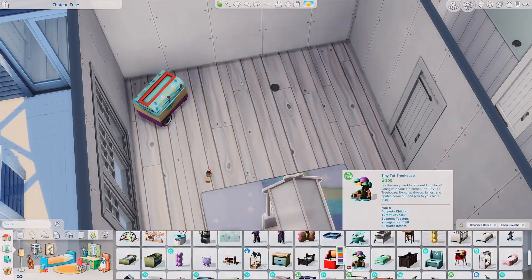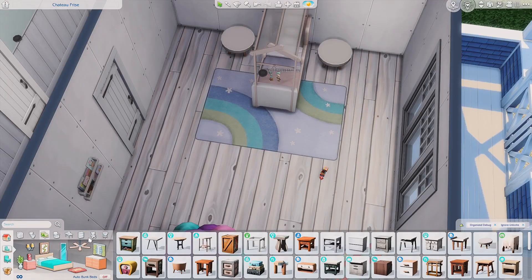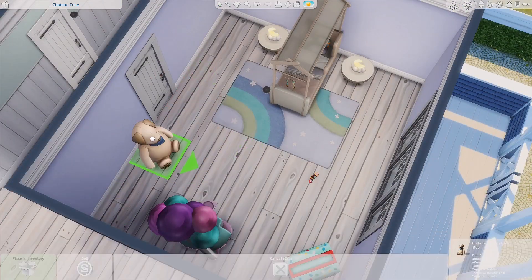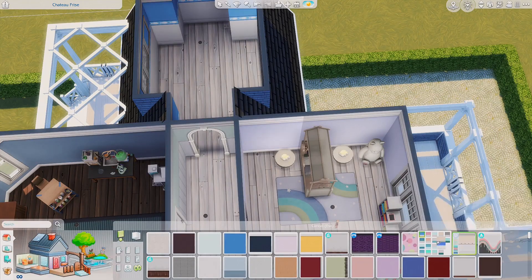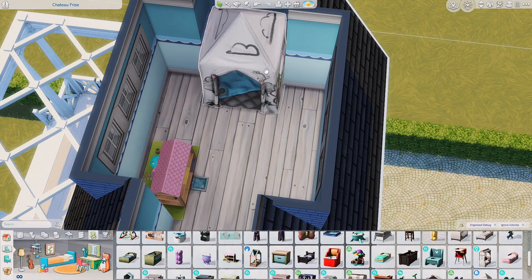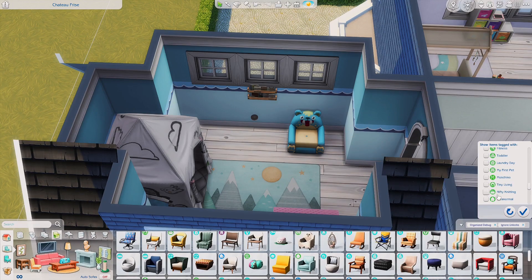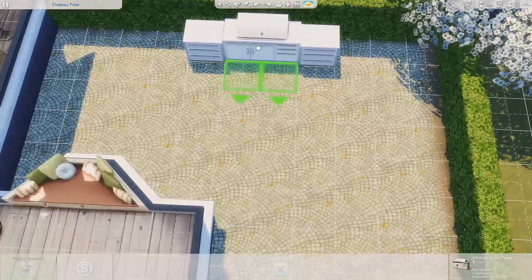Now we're working on Evie's room. I went with a light purple, lavender, lilac color scheme because I love that swatch on that rug — I don't know what it is but I just love it. She's also wearing purple in my game, and I always choose my sims' favorite colors based on whatever color they're wearing the most. The little area in the original was a play area, so I kept it that way.